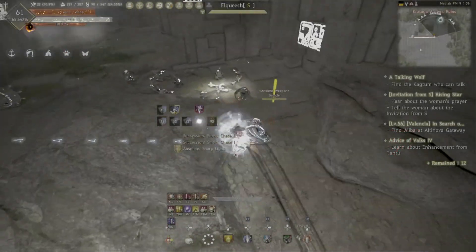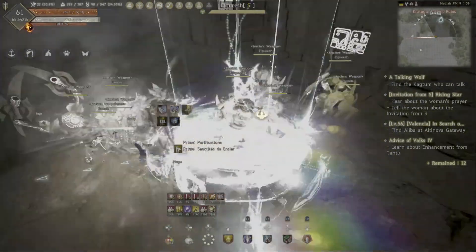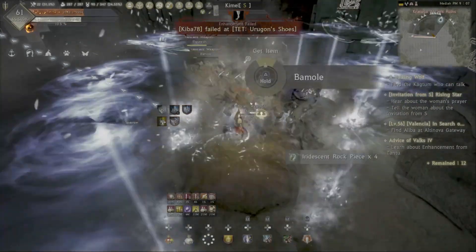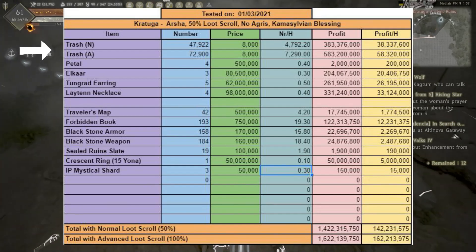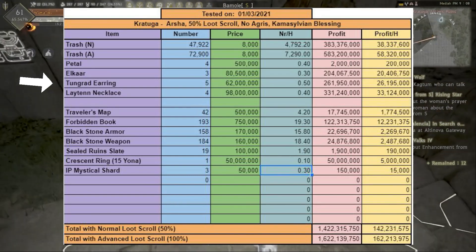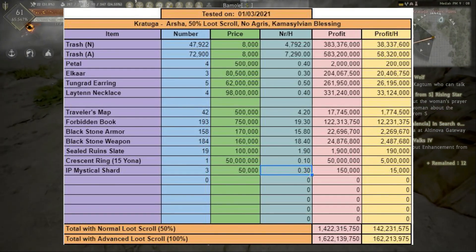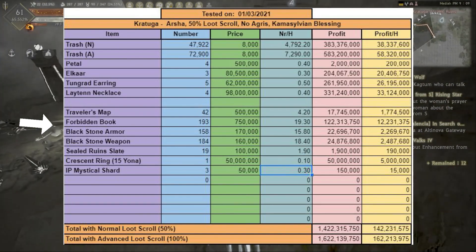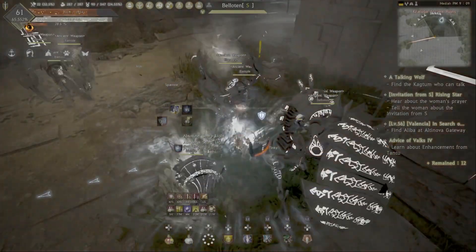Now that we've been through the basic information, let's have a look at the actual results. I've tracked a total of 10 hours, all of them grinded with my succession Valkyrie. I used a normal loot scroll, Sylvian's blessing, and there was a 50% drop event on all servers, so it can be considered that I grinded on the Orsha server. As you can observe from the tracker, most of the income comes from trash, about 38 million per hour. Other more significant drops are the Laytenn necklaces, Tungrad earrings, and Elkarr parts. Please be aware that prices can fluctuate based on your region and the period of grinding. Another significant drop is the forbidden book, which can be directly sold to the marketplace, or you can combine 5 of them for a boss scroll in order to get memory fragments.